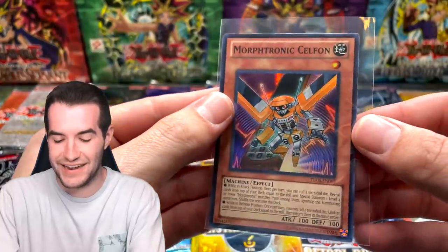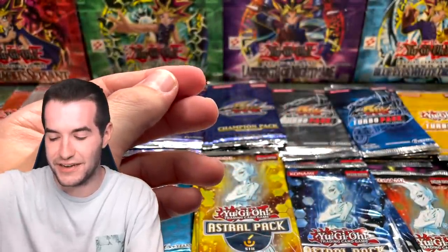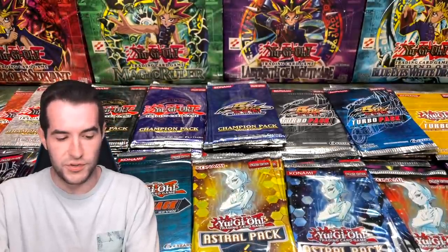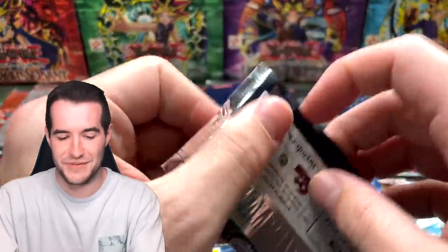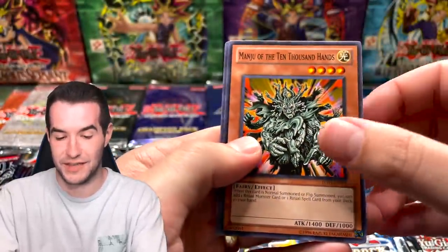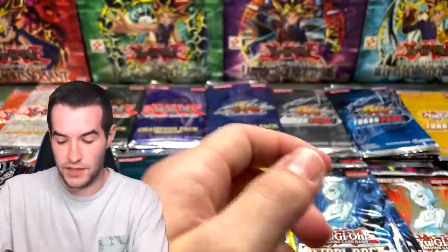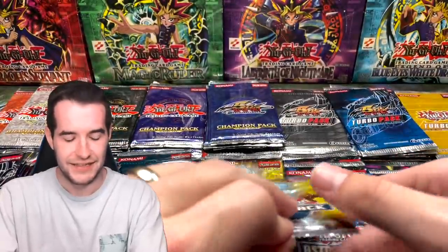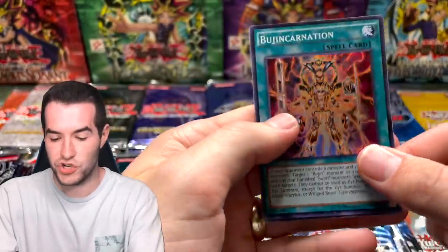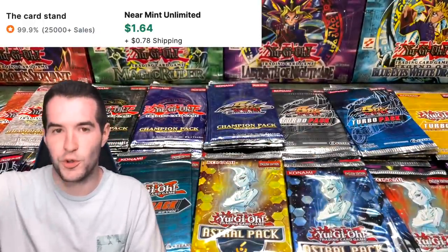Another Turbo: Morphotronic Celfon — super rare! Another super, very nice. Astral Pack Three — the one that gave us hope — Summoner's Art and Royal Command. We have way too many Turbo Fives — there are just so many of them. Manju again — we have a lot of those. Another Astral Three super rare: Bujin Incarnation and Curse of Anubis.